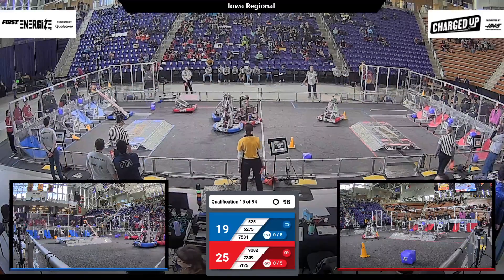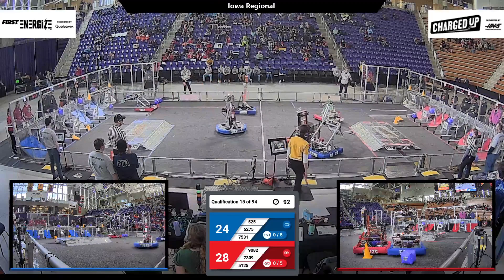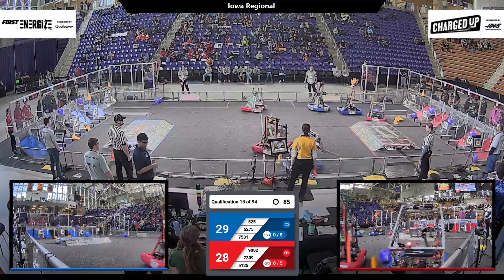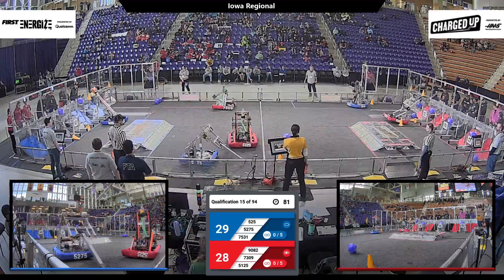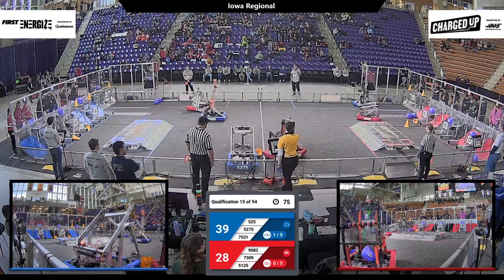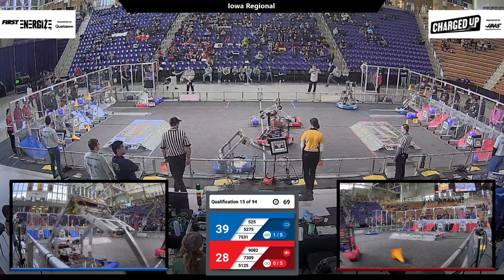525 back now with a cone — that will go up high and is placed for the Blue Alliance. Blue Alliance is turning to the loading zones. 982 out of there with a cube; they shoot back to the red grid. 525 has a cone, trying to form a link up high for the Blue Alliance — and they'll do so! Blue is now out in front.